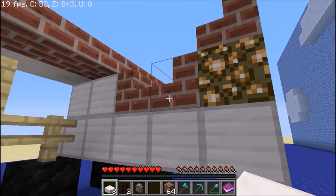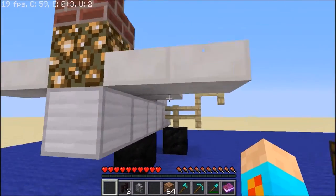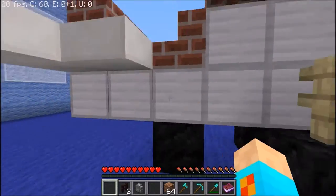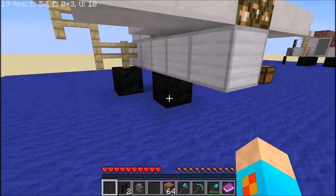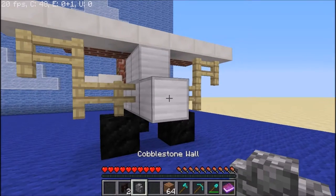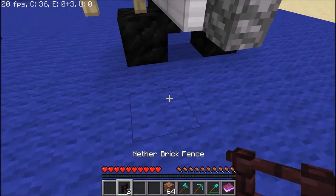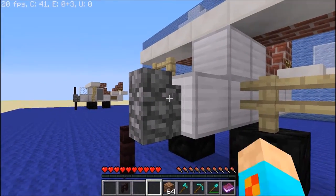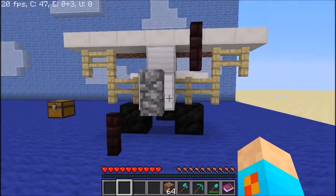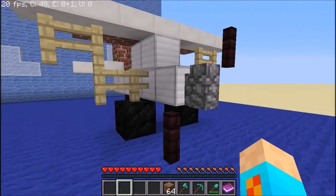It should look like an L shape from above or below. We are almost complete. Put your cobblestone wall in the very front as follows. Take your two nether brick fences and put them diagonally against each other. Due to the lack of fences being able to be diagonal or any diagonal block, it's going to have to look like this for now.